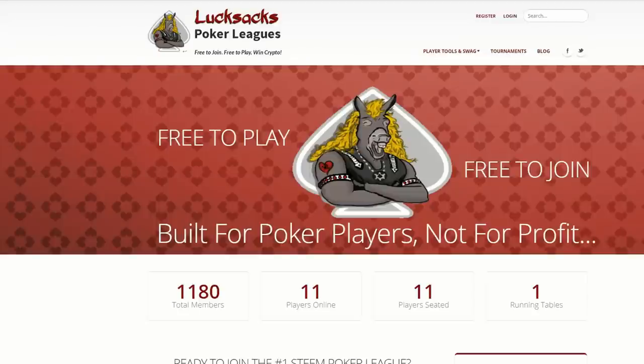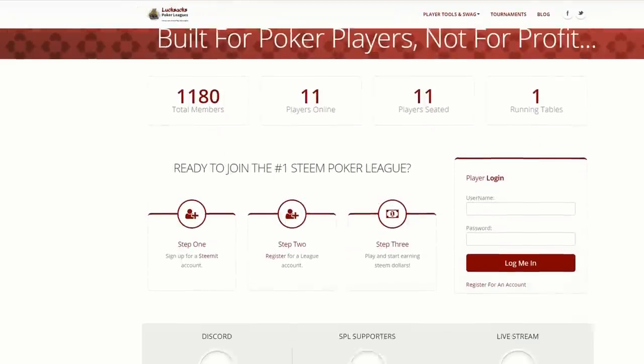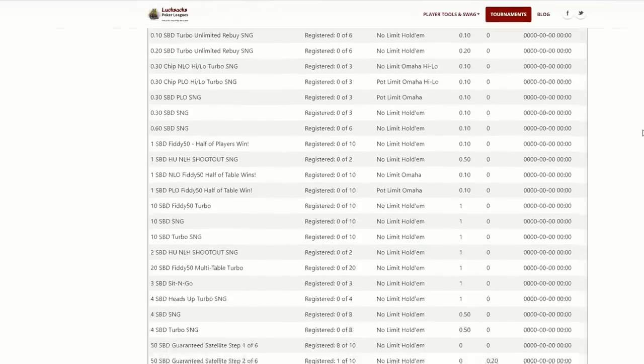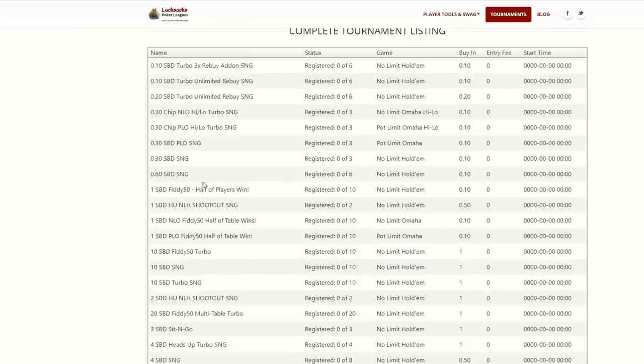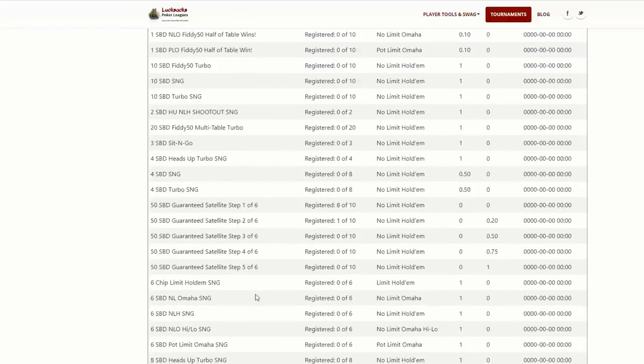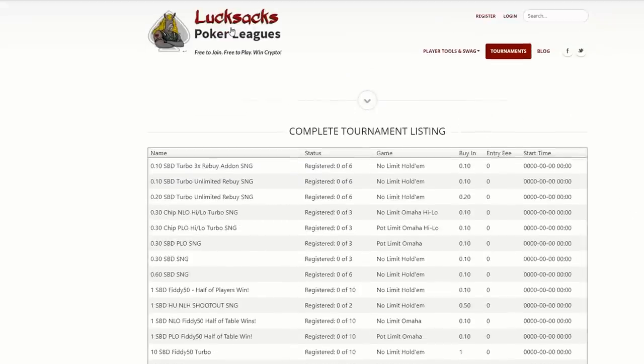While we're on the Steam blockchain, here's another way to earn some crypto playing crypto games. This is the Lucky Sacks Poker League — it's free to play and you can earn Steam or Steam-backed dollars just by playing the free-roll games. Looking at some previous tournaments, there are some $10 SBD payouts, a $20 SBD, and some $50 games too. Check out Lucky Sacks Poker League if you're into poker — it's free to join, free to play, and you can win crypto.